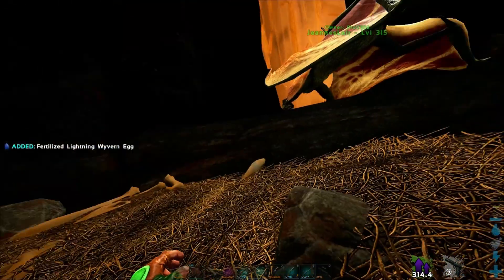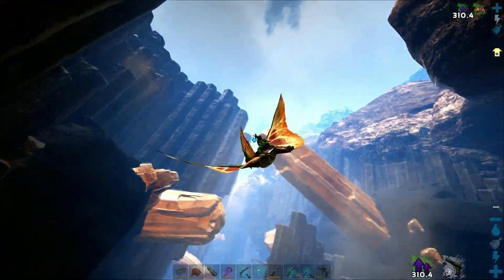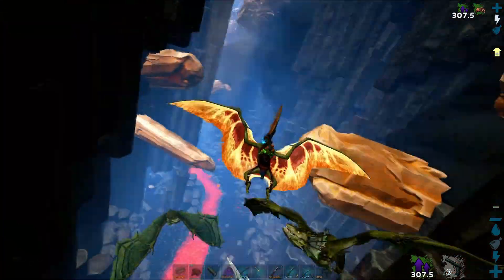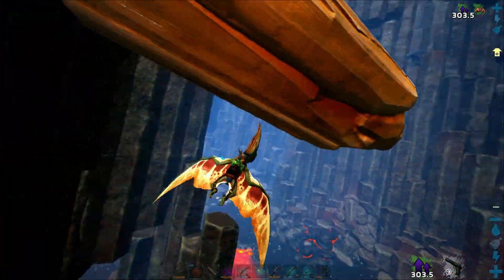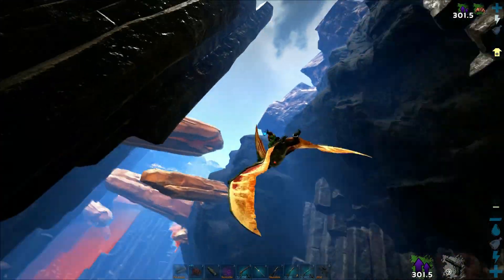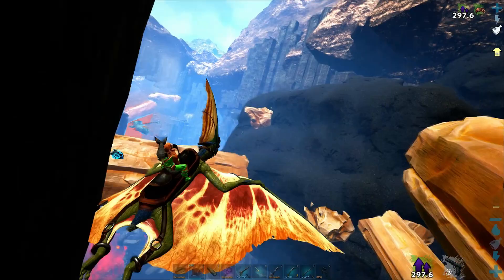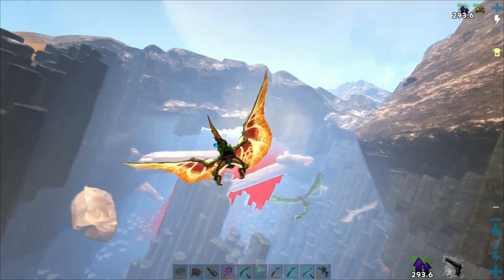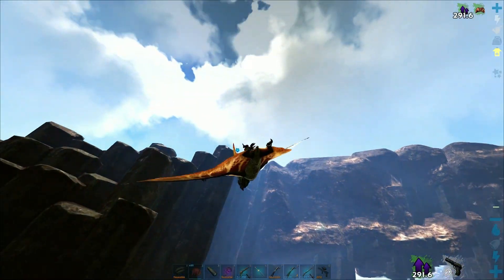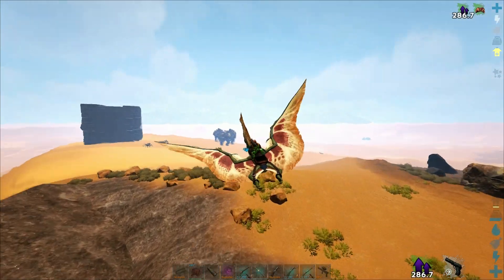Alright, they're all angry at me now. We're just going to try to outmaneuver them — those lightning wyverns are the ones to look out for because they can hurt us the most. I'm flying really close to these things to try to outmaneuver them and take them back, because we're pulling all these wyverns with us, which is part of my plan. We're just going to take them to the rock golems and let them deal with them.